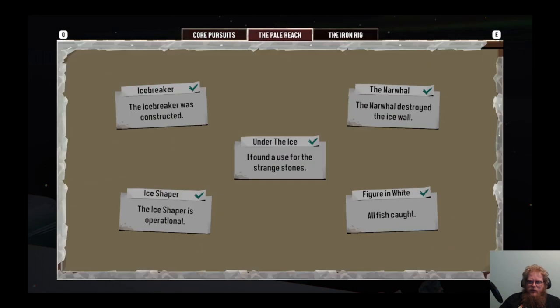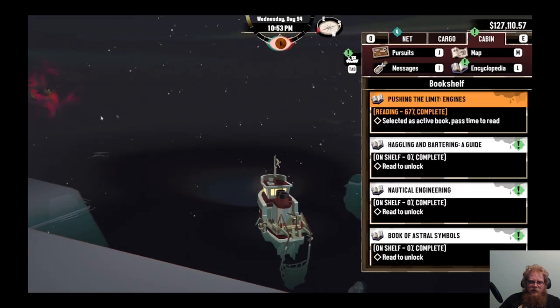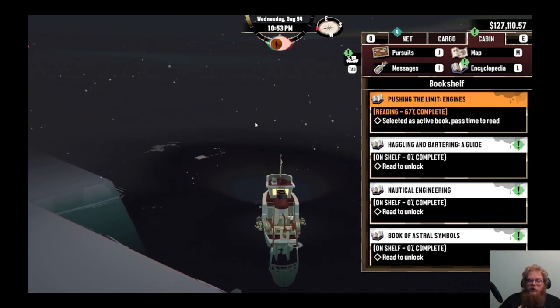Under the pale reach - Iron Ray 100%, pale reach 100%. We are almost done. We've got to figure out the flames of the deep, the collector, and then this last one. Not sure what that means - we'll be back and figure out more.